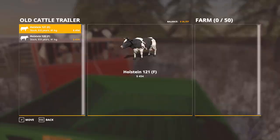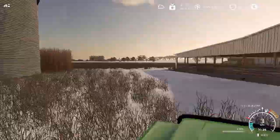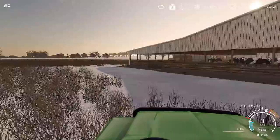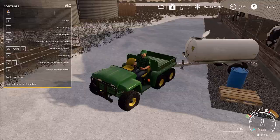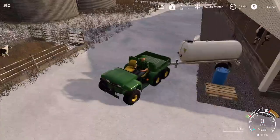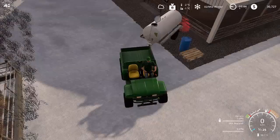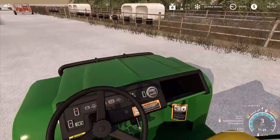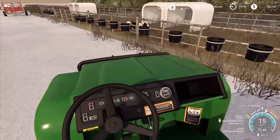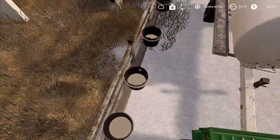We just drop these guys off — the calf pen holds 50 calves, there you have it. Then the next step is to fill up with milk replacer by pulling up to the opposite side of the barrel from the skid side. You can approach from any side except the skid side, then just fill up your tanker and drive over to the pen and pour it out.